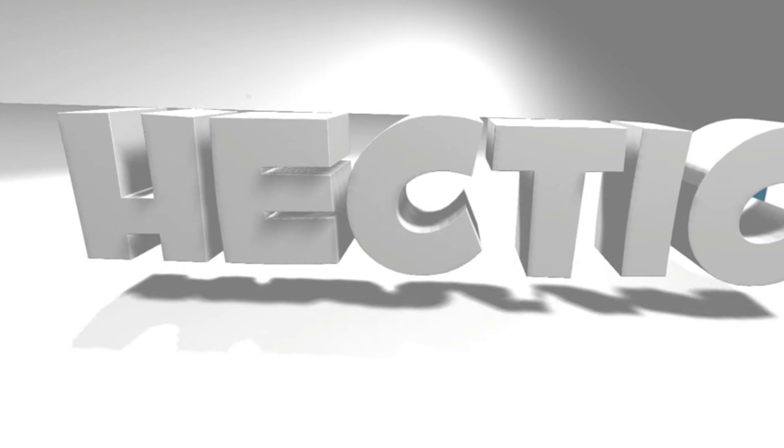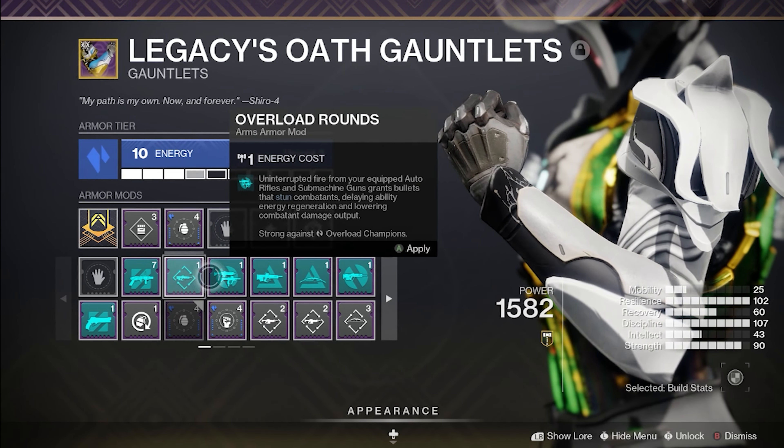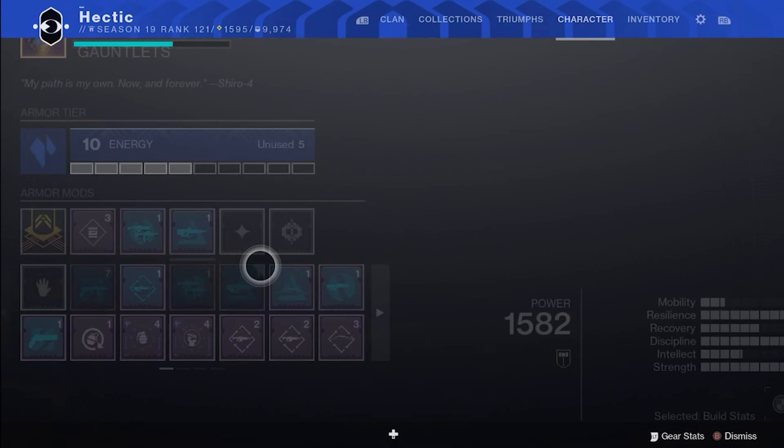All you'll need for today's Lost Sector is the following mods: Overload and Anti-Barrier. In this case you can use an SMG as well as a Pulse Rifle.